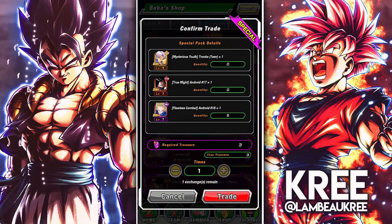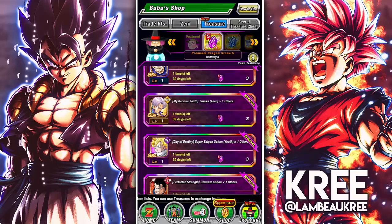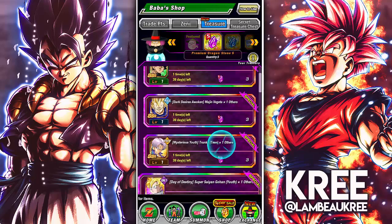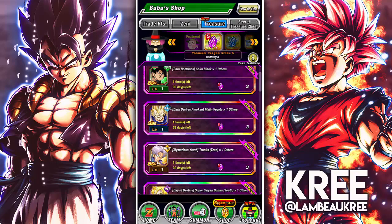The Trunks pack comes with two EZA Future Androids — they're pretty good. Physical Trunks actually ages pretty well, especially with some of the other units that have come out; he's really solid these days. But I would still recommend not spending on these packs, especially because all these units are unfeatured on every other banner.